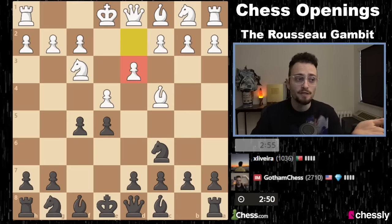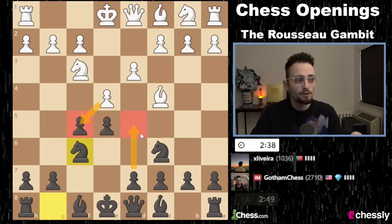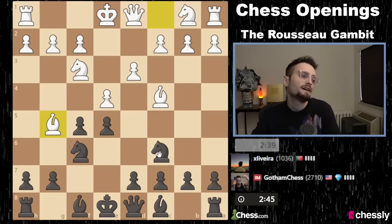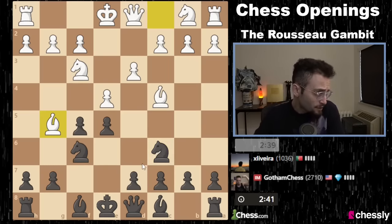My opponent responds with D3, which is a very natural move — it doesn't mean they're extremely well versed in the opening. We know from the intro that Knight G5 gives us this D5-B5 combo we can go for, and that at any moment if they take, we're just going D5. And we... okay, Bishop G5 — yeah, Bishop G5 is a very reasonable move.